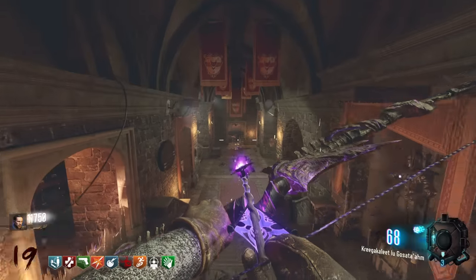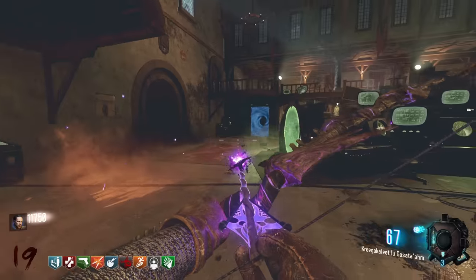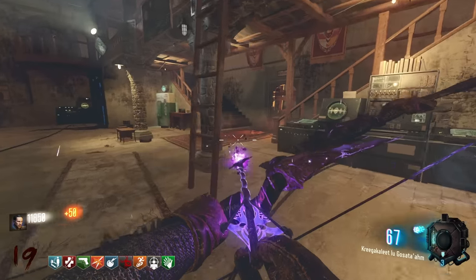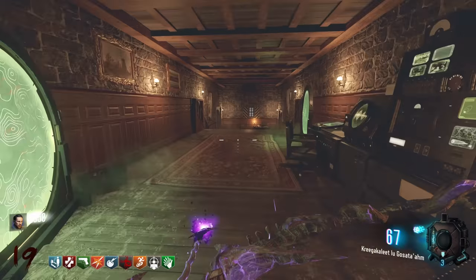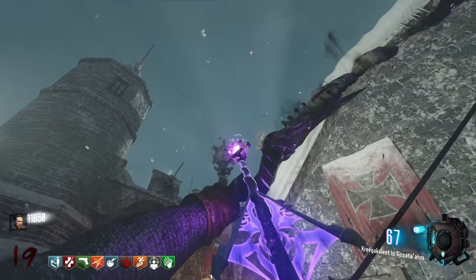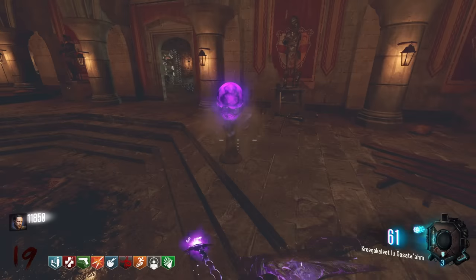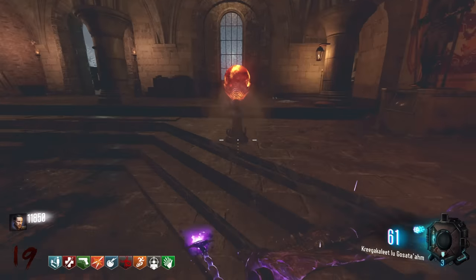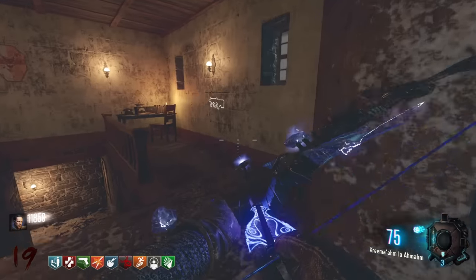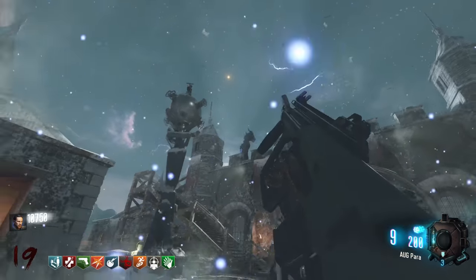The next one is by the radio in the church room - right here - and that's all three done. Head back to the portal and infuse the next orb. For the fire infusion we need to shoot a plane in the sky - it's like the fire plane from Origins. I actually see it. Infuse the orb - wait, I can't do that yet. I have to swap out the lightning bow. There's a gun wall nearby - shoot the plane, done.